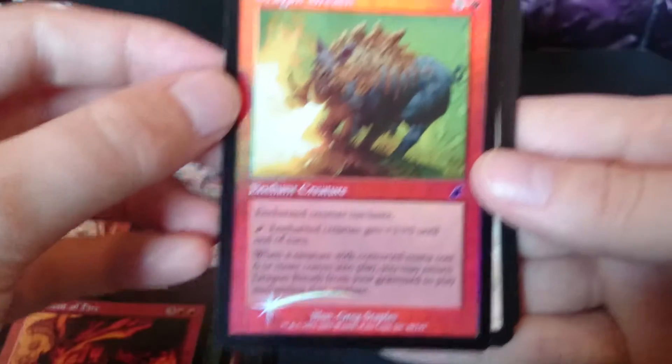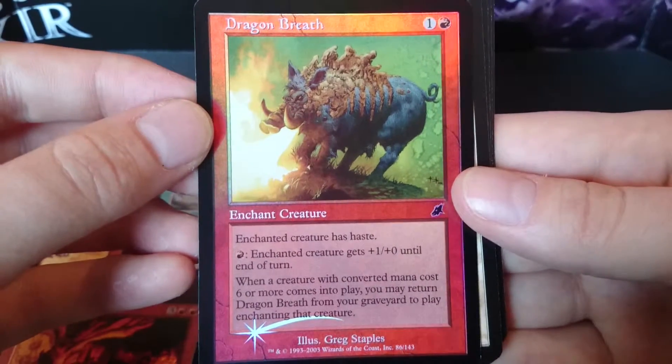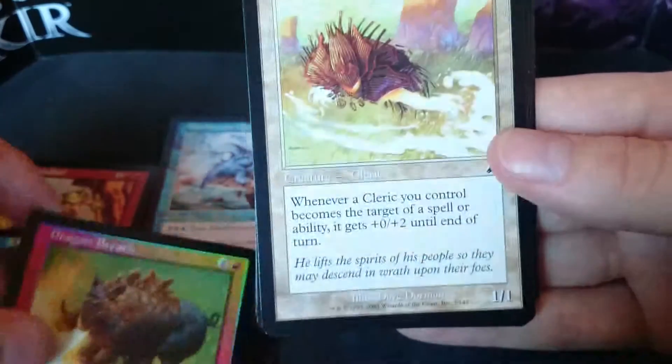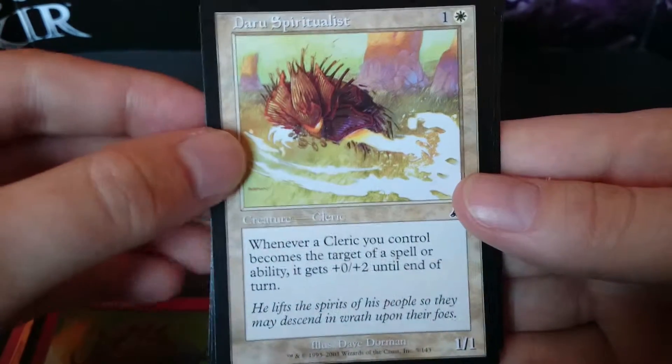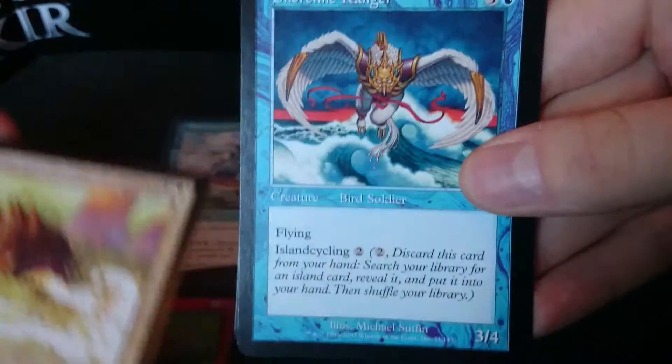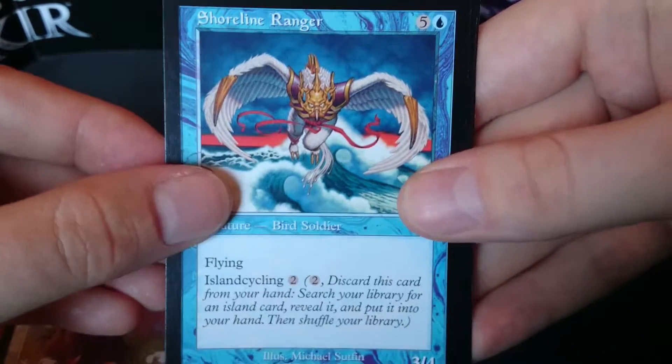Torrent of Fire — ooh, a foil! We've got a Dragon's Breath, Dara Spiritualist, Shoreline Ranger,